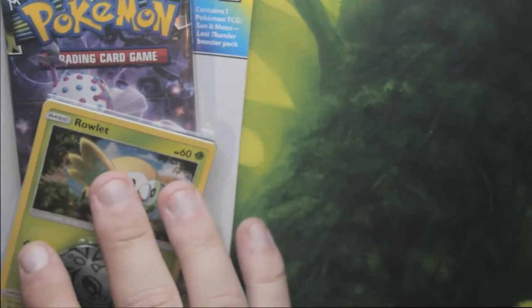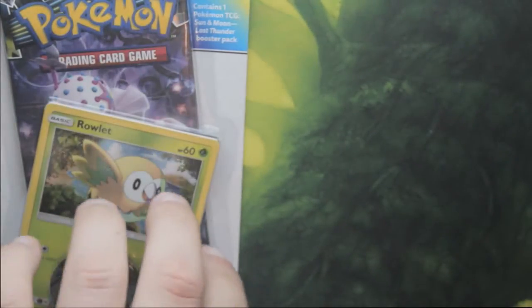Hi guys and welcome back to O&J Gaming, I'm Oli and we're back with another blister pack — it's Sun and Moon Lost Thunder. As you can see, if you don't know what a blister pack is, it's a normal pack with a card, a coin, and a special online code that comes with the pack.